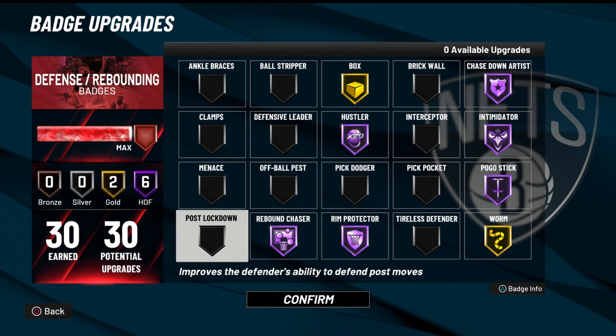To wrap things up with the badges, the most important badges for the build are the defensive rebounding ones. I have two gold and six Hall of Fame. Starting with my two gold badges, which are Box and Worm — the reason I have these is to get the dominant rebounder position. Basically if my teammates are missing shots, I'm able to get them a second chance on the twos or threes. Even for myself, I'd get the board and take it up if need be.